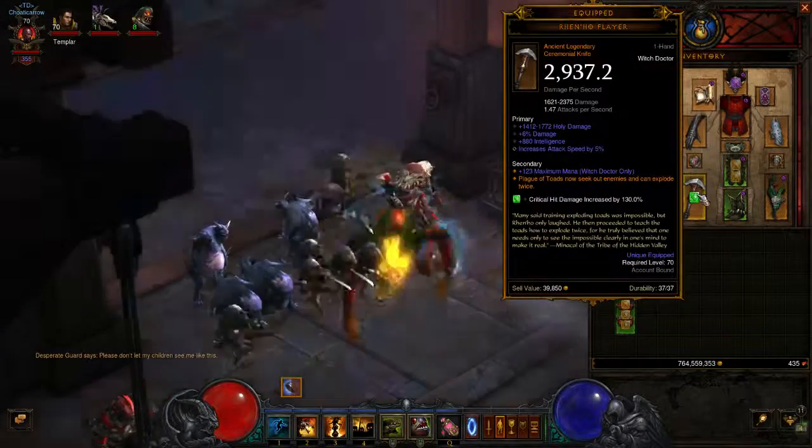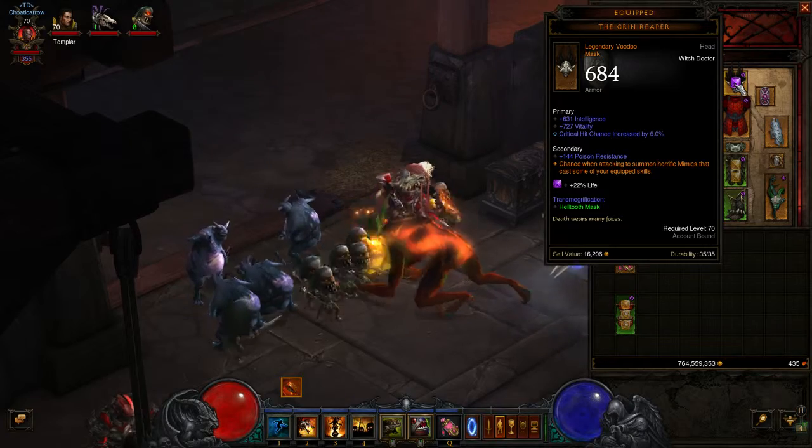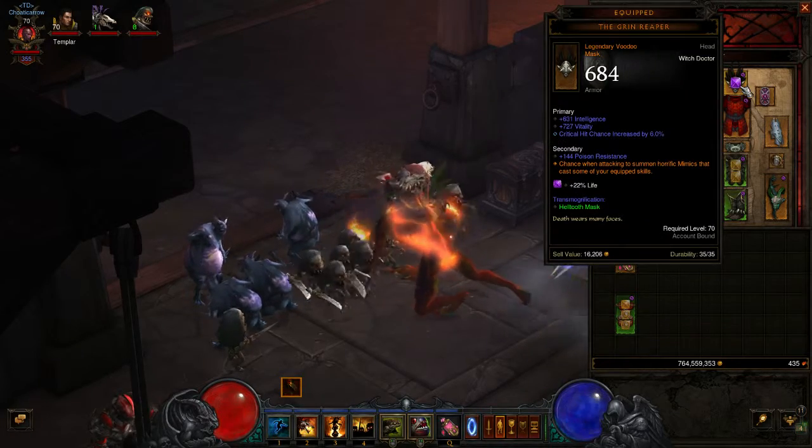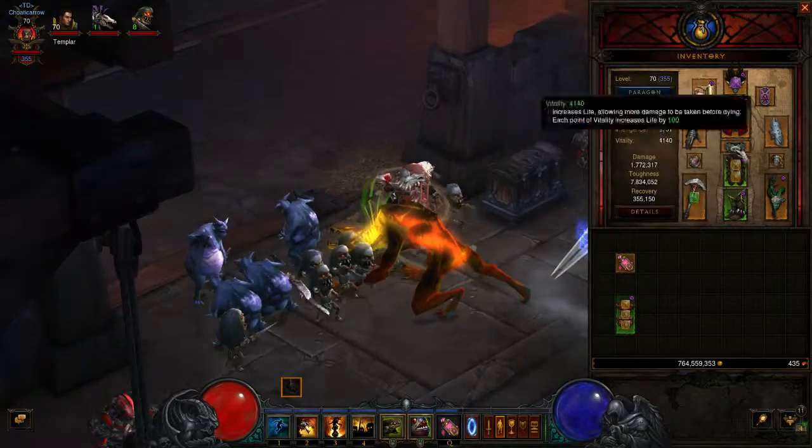You want a Green Gem in your weapon, a Purple gem in your Helm or Voodoo Mask socket, and Intelligence gems in your armor slots.